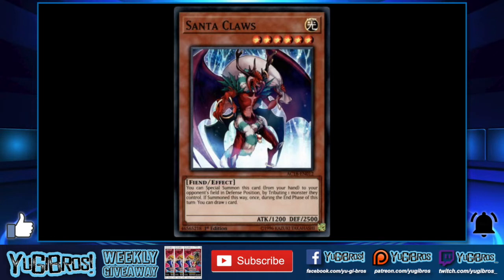Santa Claus gives you a way to out anything on your opponent's field, especially cards that say they can't be destroyed by battle or card effects — this just outright gets rid of them. With Lava Golem you have to waste your normal summon, and it does have the upside of a burn ability and takes out two monsters instead of one. But Santa Claus's versatility gives you so many more options, and that 2500 defense can work to your advantage with something like Amazoness Swordswoman, which is why it comes in at number four.